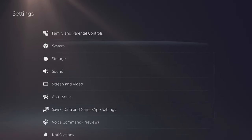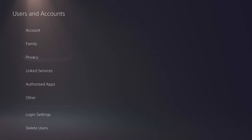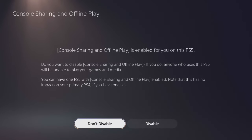What we're going to do is go over to Settings, then go down to Users and Account, and then go to Other — Console Sharing and Offline Play.